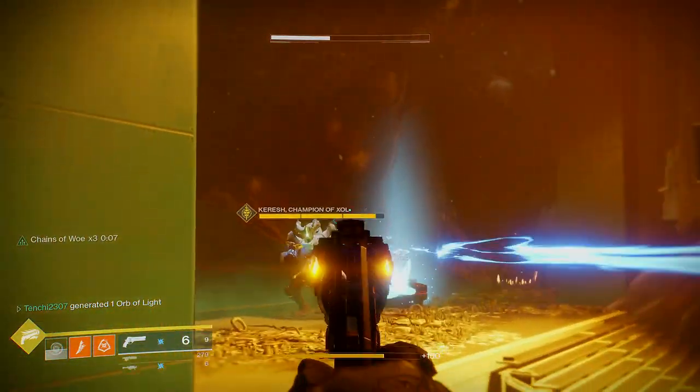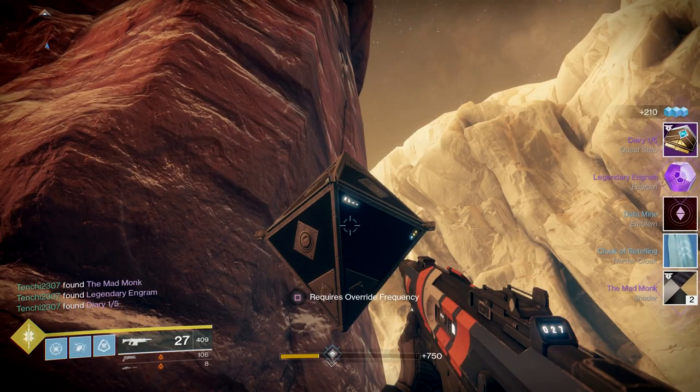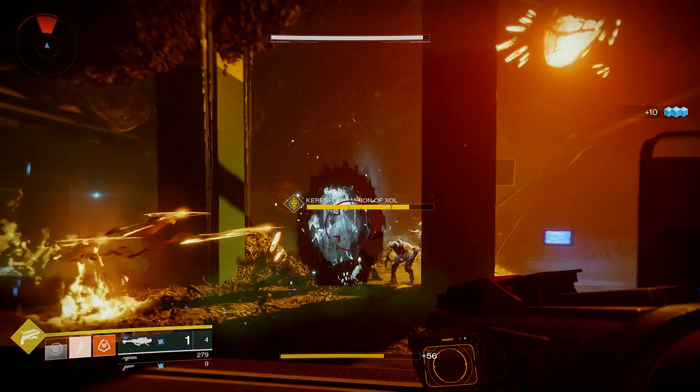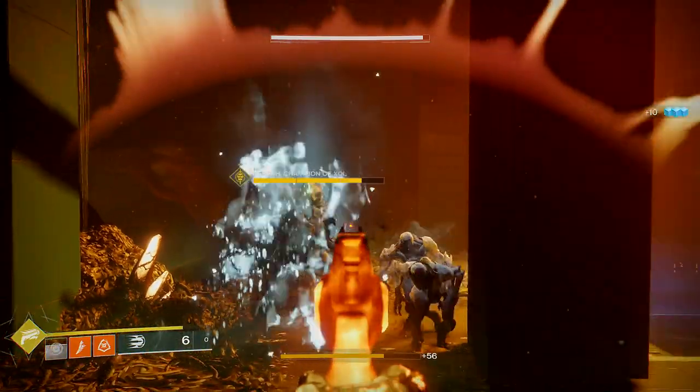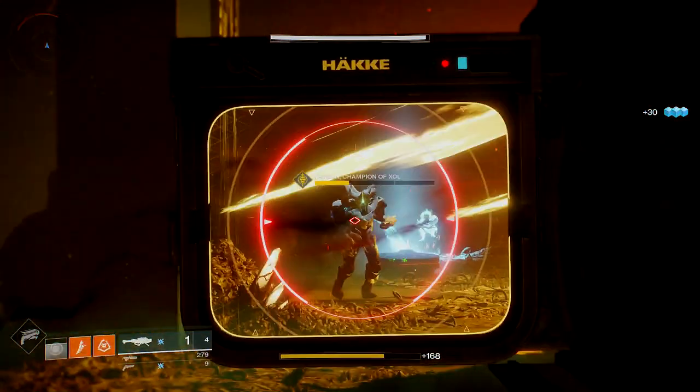So, how to get these override frequencies and how to find these sleeper nodes. These sleeper nodes are scattered throughout Destiny 2 — even during the campaign, you saw them scattered about on Mars. A lot of people had questions: how do you activate these things, what do you need to do, and what is the override frequency?